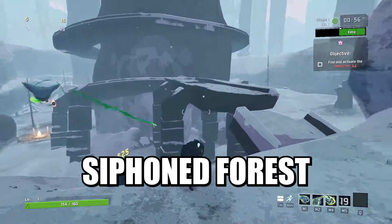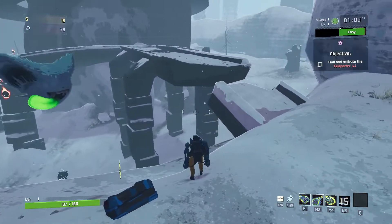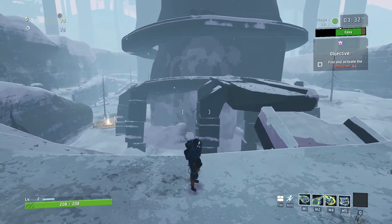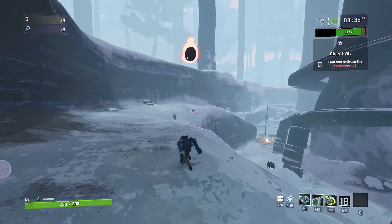The Siphon Forest is a Stage 1 environment in Risk of Rain 2. There are 3 newt altar location spawns. To orient you to the environment, I am using the broken bridge on the high ground as a point of reference. This map is special as all 3 spawn locations are on the same side of the map.